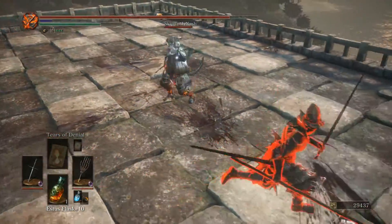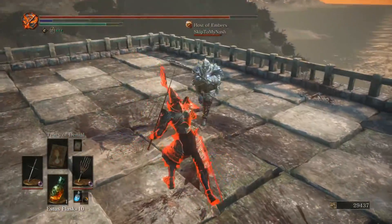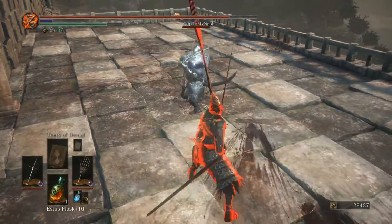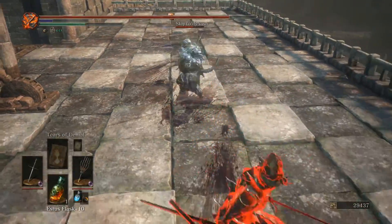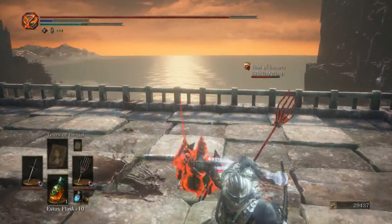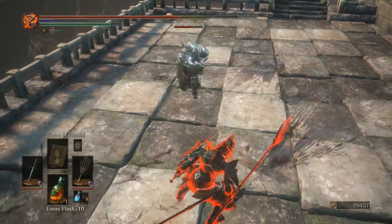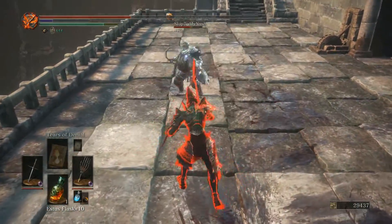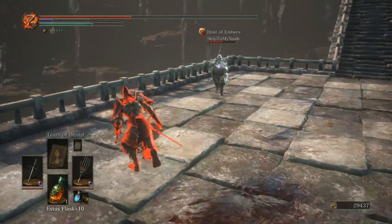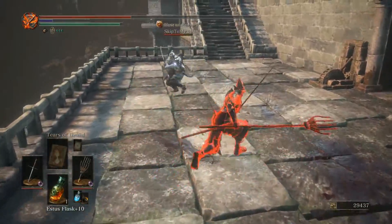What usually happens is I know the risk of panic rolling — PKCS lives and thrives on panic rolls. So I do my best not to, and what'll usually happen is I'll miss a roll, but it'll end up getting buffered. It'll sit there in the buffer, and then when I come out of hitstun, that buffer will release and I will roll again, which is essentially a panic roll even though that's not what I did. And then that starts the cycle anew and I get roll caught.